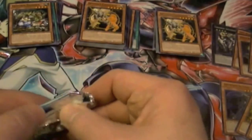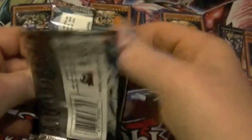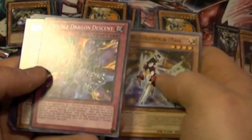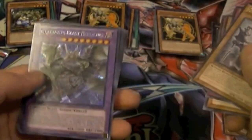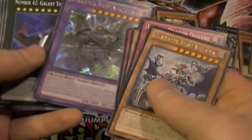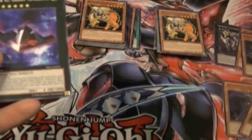Two packs left. Hopefully we'll have one or two more holos — preferably Rank Up Magic. Number 43 Manipulator of Souls, Sylvan Waterslide, Zexo Weapon Sleipner Male, Double Dragon Descent, Gladiator Beast Augustus, and we did get a secret rare — Gladiator Beast Neurochius. Not the secret rare I was hoping for, but it's a secret nonetheless. So glad to pull one out of packs.